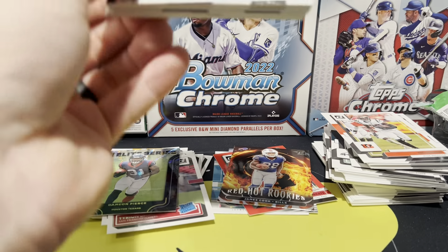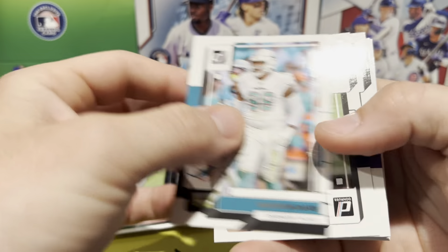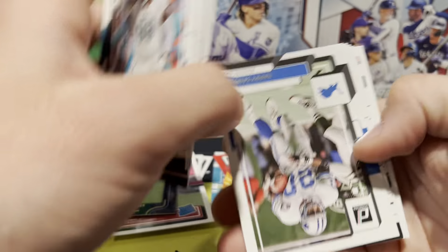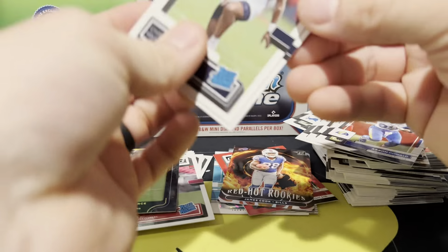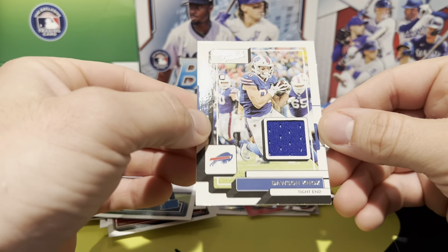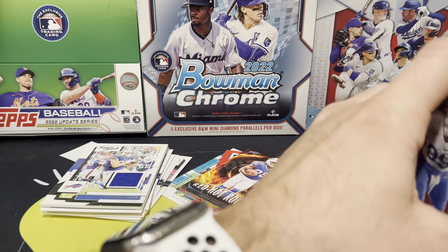Last pack — there's some magic in here. We have what looks like a jersey card. Let's see: Gallop, Eli Manning... I think we do have a jersey in here. Russell Wilson, Christian Harris, Damian Pierce, and a Dawson Knox. It's a Donruss Threads jersey card.